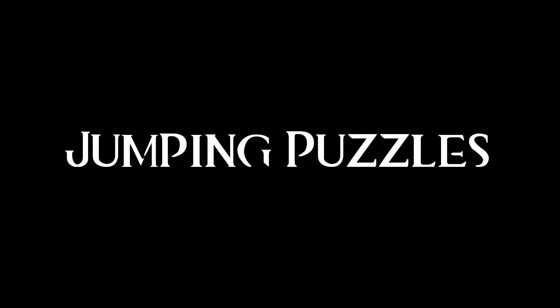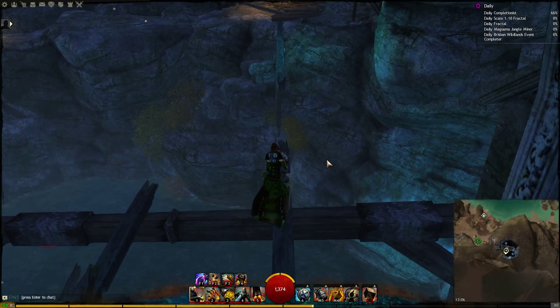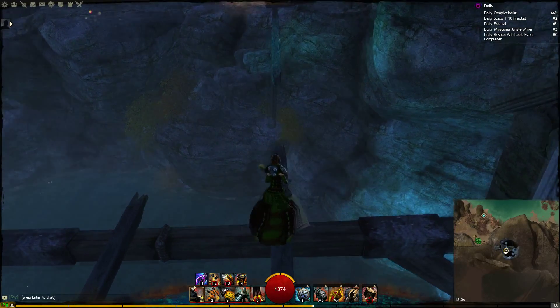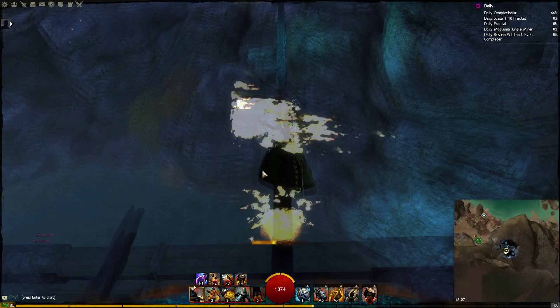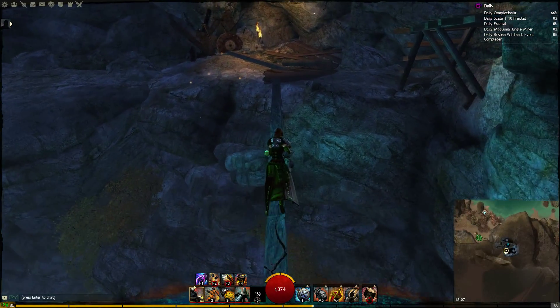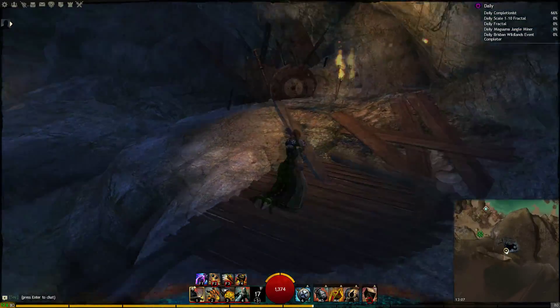I'm so hyped for that! Jumping Puzzles. Have you ever been in a jumping puzzle with a tricky jump? Don't worry, since you're playing a Masterclass Engineer, just equip your rifle and use the 5 skill and you're over without even breaking a sweat!